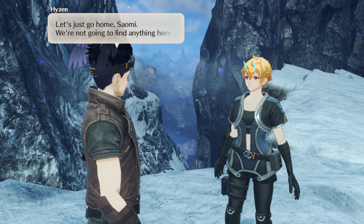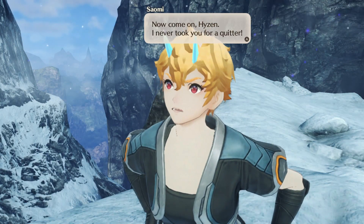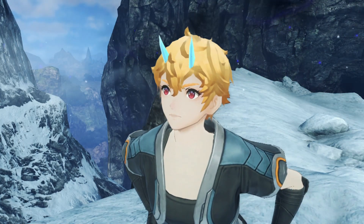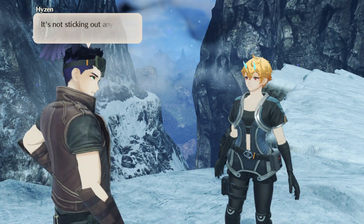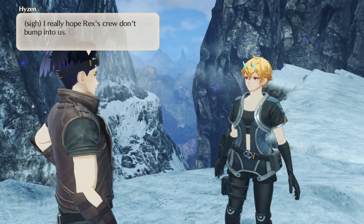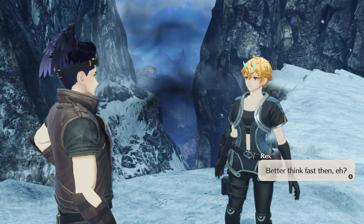Let's just go home — we're not going to find anything here. 'I never took you for a quitter. The map don't lie. That's a much of a spot. You just got to have patience.' 'We're sticking out a little more attitude.' 'It's not sticking out any more than the last time you said it.' 'I really hope Rax and crew don't bump into us. Can't see how we're going to explain our way out of this one.'